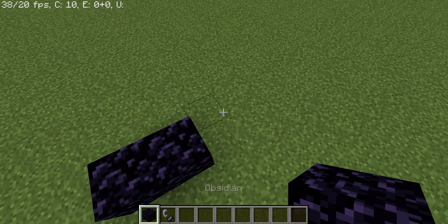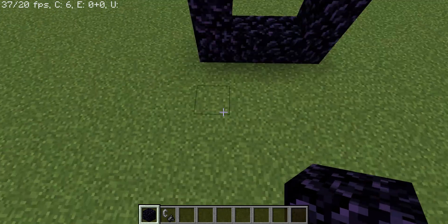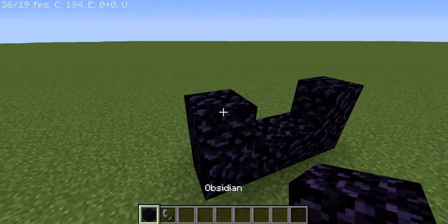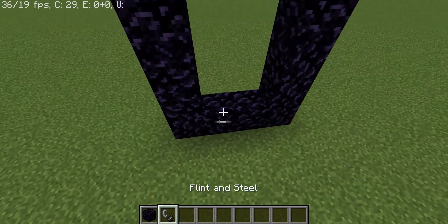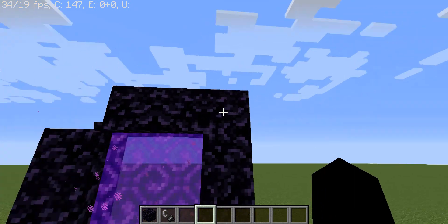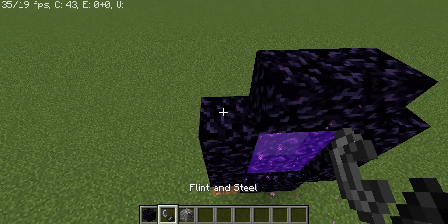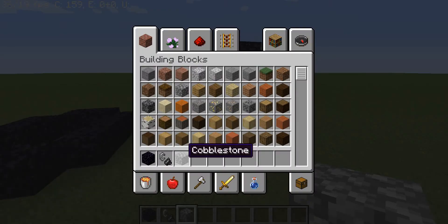You're going to need to make a 2x3 frame which is standing upright — unlike the end portal it cannot be downwards facing, it simply does not work. So here we have a frame and you light it here. You only need 10 blocks to build the portal. These corners can be kept in for decoration but they're actually not required. One thing you can do is replace the corners with cobblestone, which also looks fairly decent.